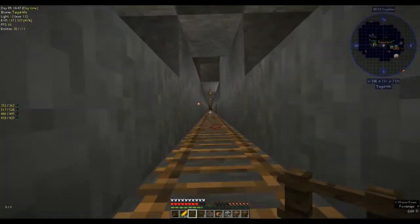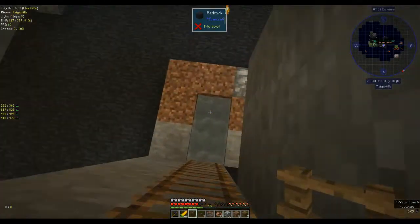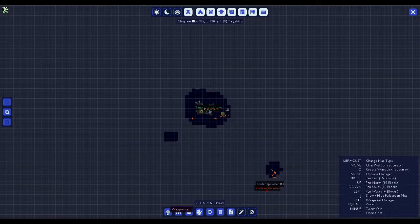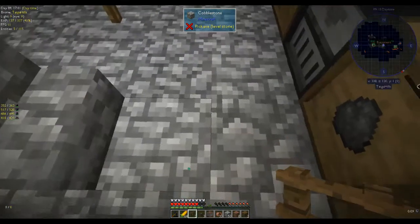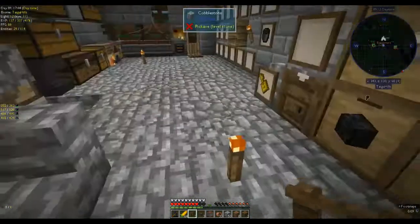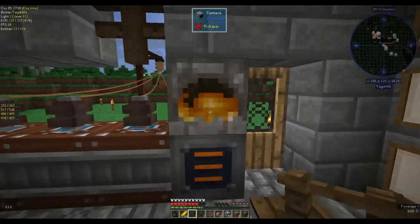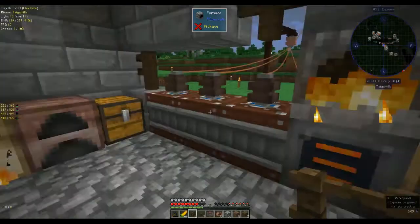I should have just teleported — oh yeah, it's quicker to teleport. Waypoints — 'basement' — there we go. It was quicker to teleport. That should give us a decent number of bricks.